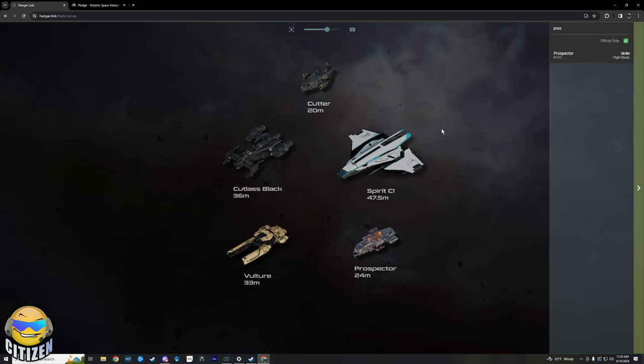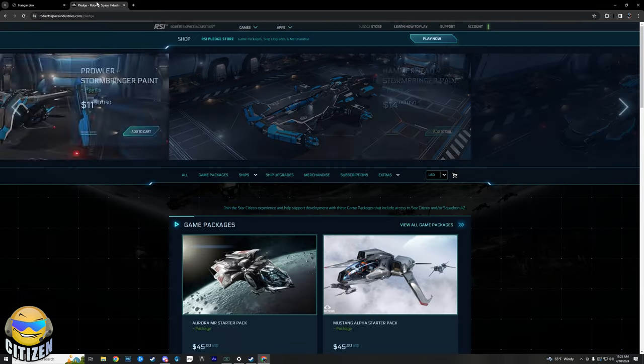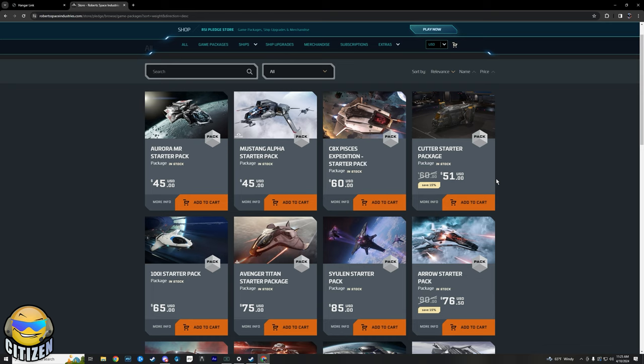If you started with an Aurora or however you started, that's fine, but I think the Cutter is starting to take the trophy for best starter ship because of its flexibility. Your goal when you first get into the game — especially if you're playing solo — is to make money so you can upgrade your ship or buy a new one. The Cutter puts you in the most efficient slot for that at that price point. Right now we've got the Cutter for $51 as a game package. If you've got the extra six bucks plus tax, go for the Cutter. However, if you have friends already in game, just get something that gets you in for $45 and you'll be fine.